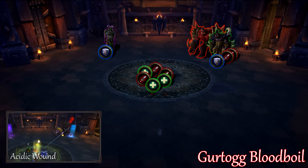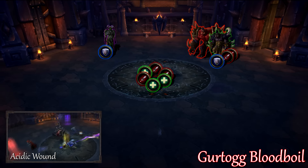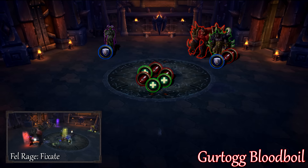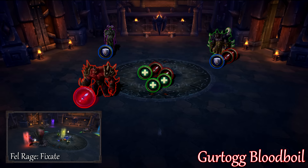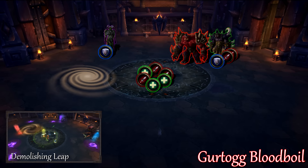Gurtog's Acetic Wound will apply a stacking debuff that does nature damage and reduces the tank's armor. The tank will have 10 to 15 stacks when he fixates a random player. You can use this fixate to reset the stacks by having the fixate target move back. The fixated player will get a damage buff along with defensive buffs to withstand Gurtog's assault. Finally, Demolishing Leap will create a brown swirl on the ground.